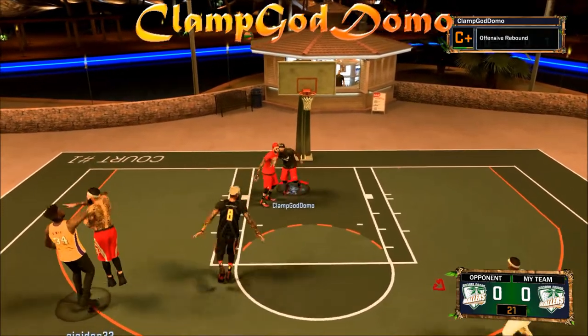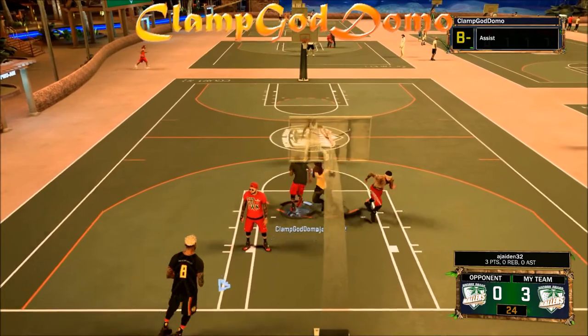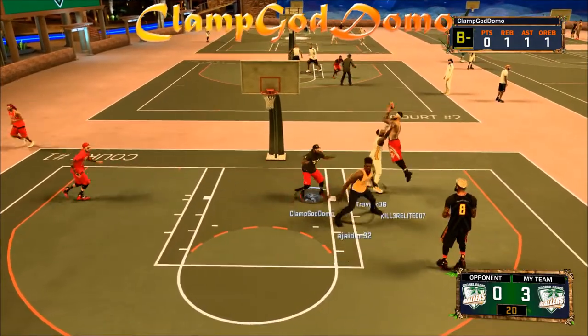Now I know that it skipped our little introduction thing where it shows our archetypes and stuff. But I am using my Playmaker, AJ Aiden is using his Stretch Big, and Travis is using his Sharpshooter.